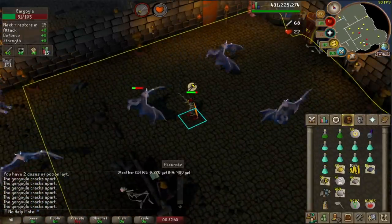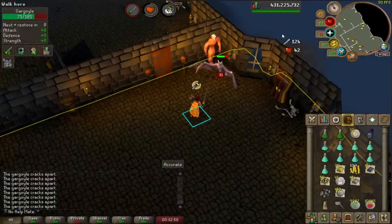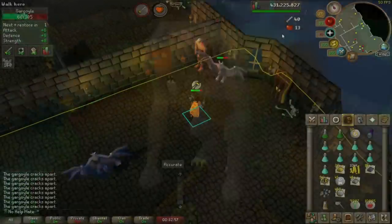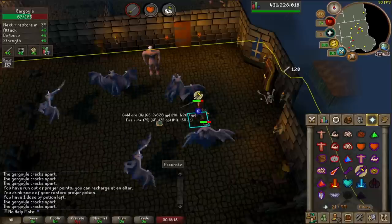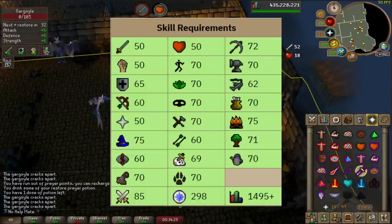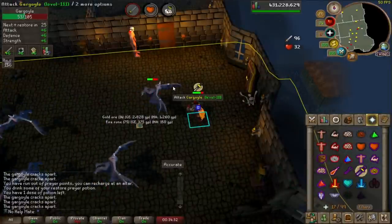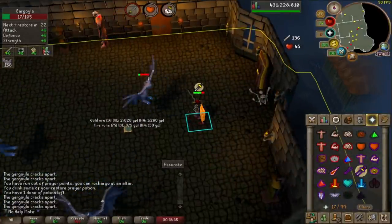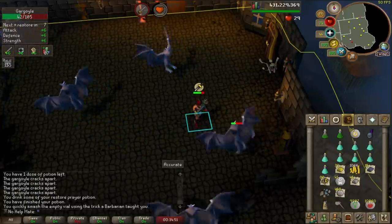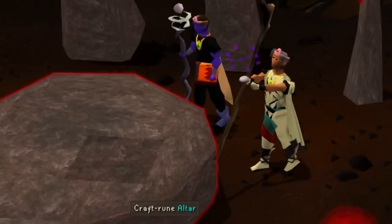When you first start your account, I highly recommend you just knock out as many quests as you possibly can. Knocking out quests is a very good thing to do because you unlock so many different cool items and perks — different areas, different slayer creatures to kill, and you also unlock different skills such as Herblore. Before you get any 99, go for the quest cape. It will make you have a very well-rounded account. You will learn so much about the game, different boss mechanics, even sending a couple of different raids. You also get so much experience from quest rewards that you can use on skills such as Herblore, agility, or runecrafting.